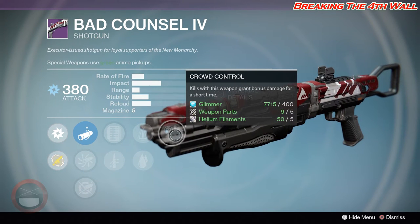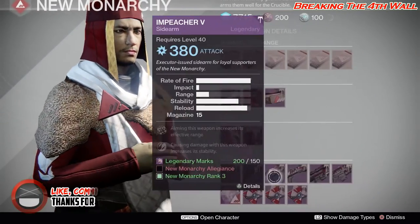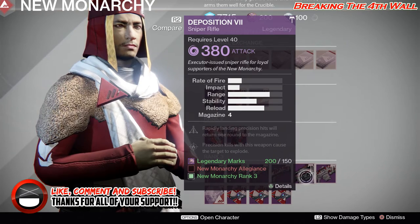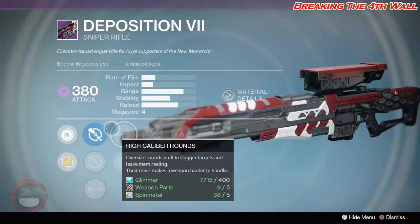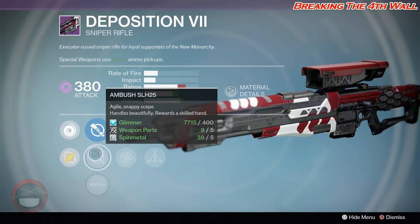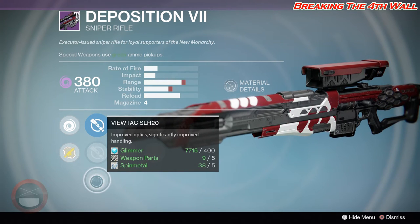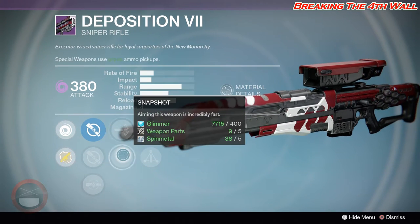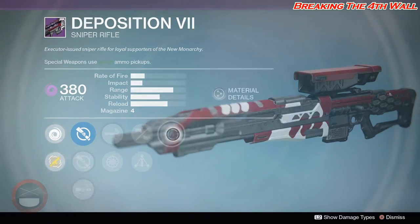This actually might be a good shotgun to use — definitely isn't the Matador 64, but it does have good perks. Next we have the Deposition 7, with SightSys SLS-20, Ambush SLH-25, and Vutech SLH-20. We have High Caliber Rounds, Snapshot, Small Bore, Triple Tap, and Firefly.